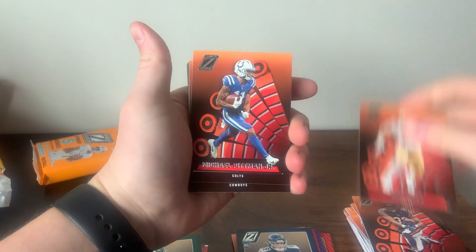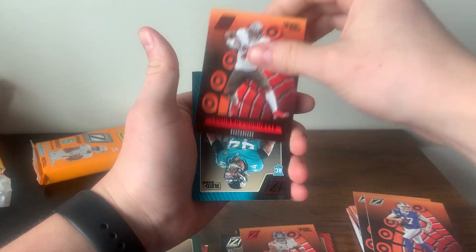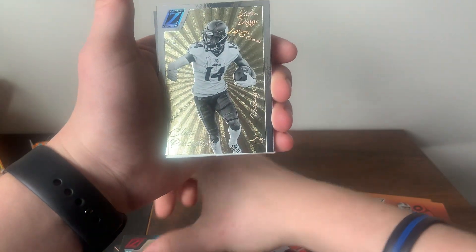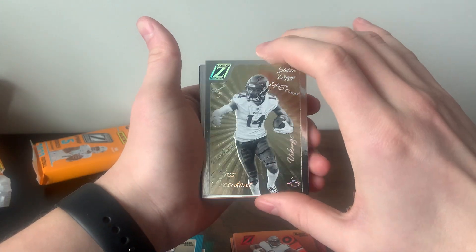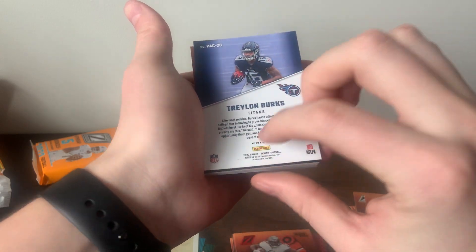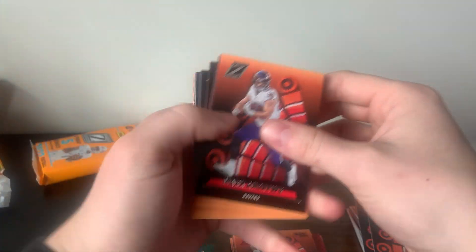Pack three — flying through base: Davante Adams, David Montgomery, Nick Bosa, Pitman, Dak. Saquon red, Leonard Fournette, and a nice Trevon Walker red — first overall pick. Then a Class President Stefan Diggs insert — really liking these inserts. Super cool, especially Diggs in a Vikings card. And then a Pacific insert with Traylon Burks — kind of reminds me of Blank Slate or Court Kings. Pretty cool. Also Mark Andrews.